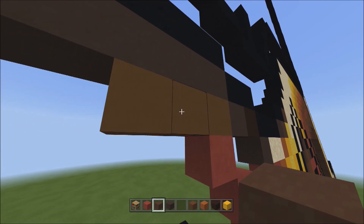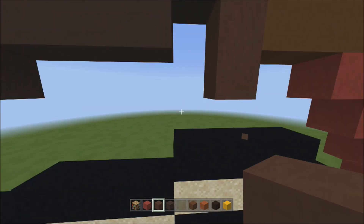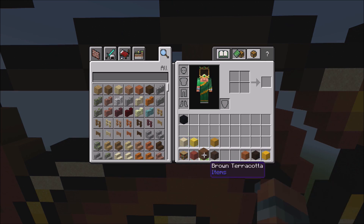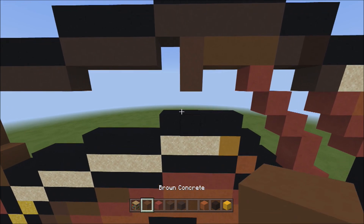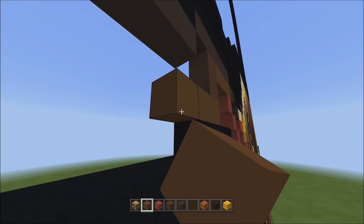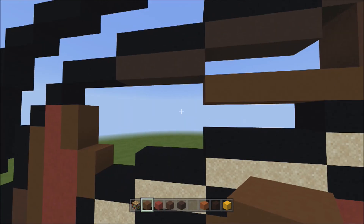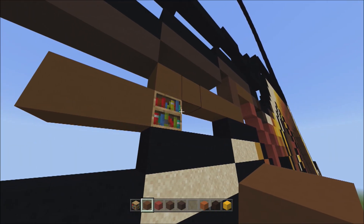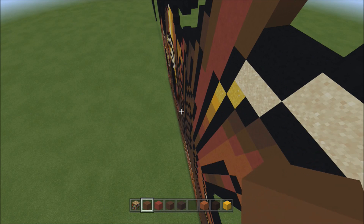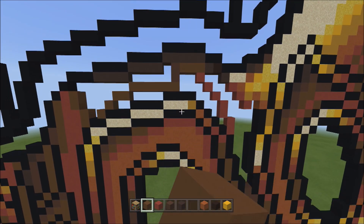Switch to the brown terracotta on the left side of the three brown concretes, add two brown terracottas going down — one and two. Switch to brown concrete. Starting underneath these two brown terracottas, add six brown concretes going to the left — one through six. Then two blocks going across on the lower level to the left — one and two. Then two blocks going diagonal down to the left — one and two. Fly back to compare.